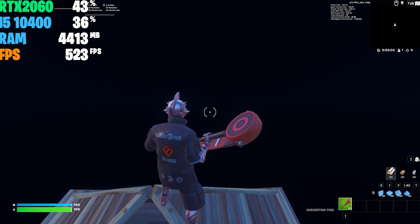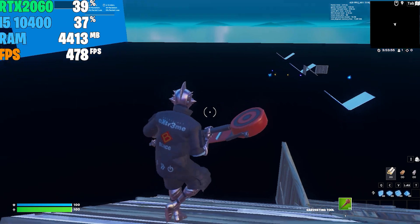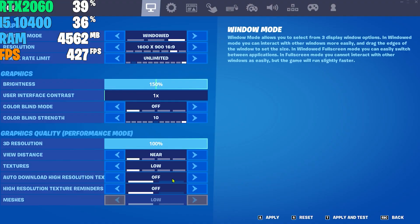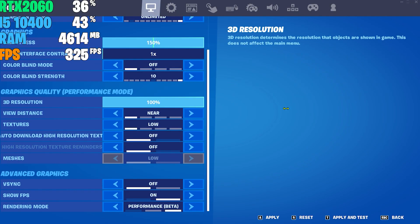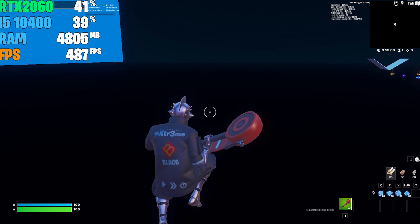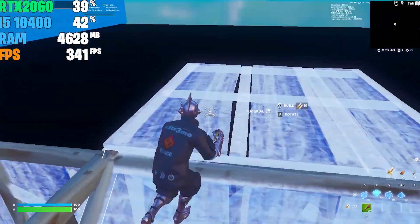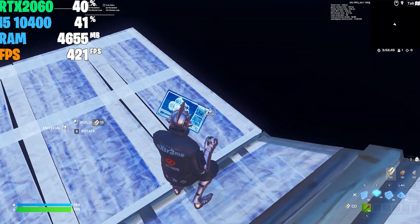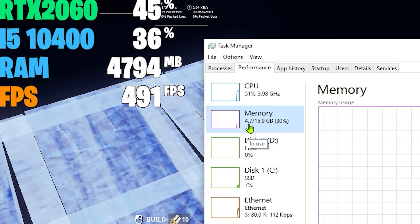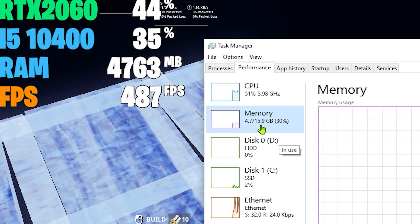We don't have any issues — we're still getting 400 FPS. Over time, RAM usage will increase again because Fortnite requires more RAM. We're now at four gigabytes with no FPS drops or issues. I can still build with no problems. Changing settings in Fortnite will also cause RAM to increase, going back up close to five gigabytes. I'll reduce it again — that's how this app works. Opening Task Manager and going to Performance > Memory confirms we're using 4.7 gigabytes out of 16 gigabytes.